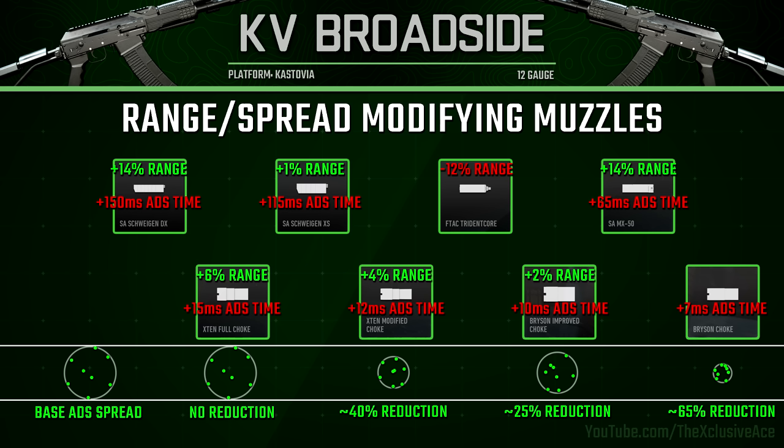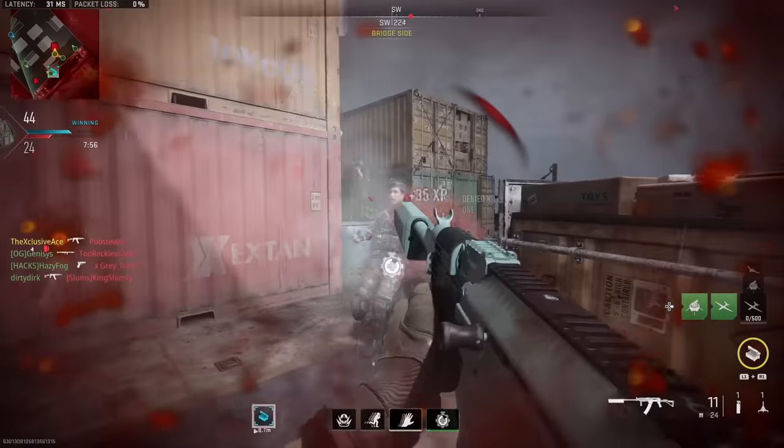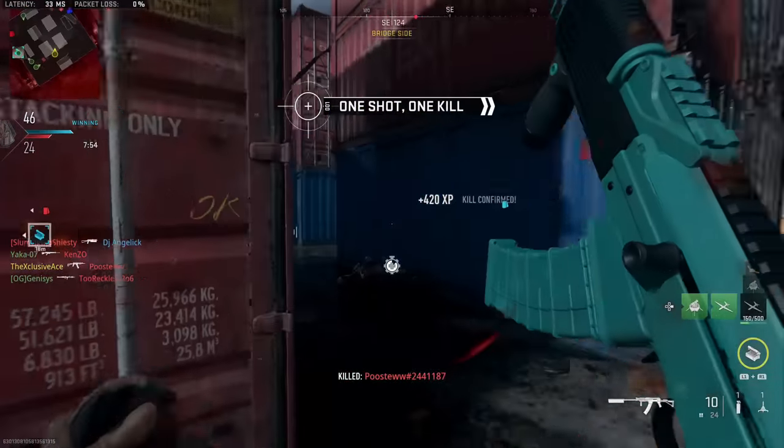The Bryson Choke is also excellent if you're using slug rounds, because this aim down sight spread also applies to the slug. As a result, if you are using the slug attachment I would definitely recommend using the Bryson Choke to ensure the slug lands as close as possible to your point of aim.